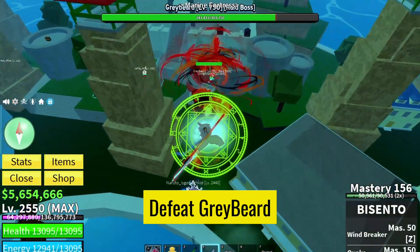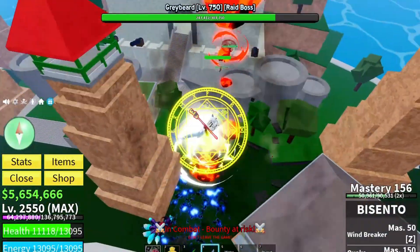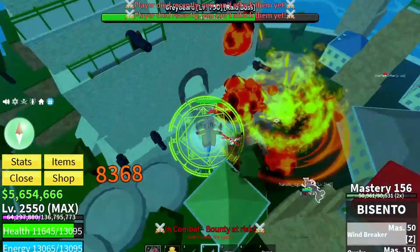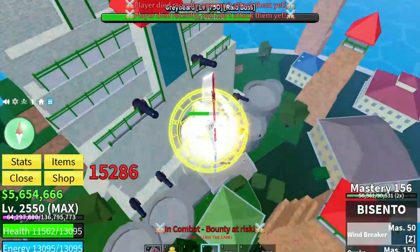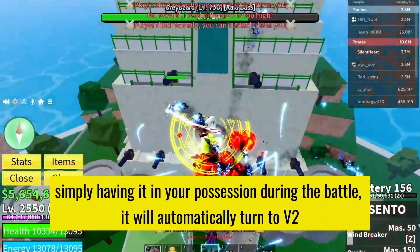Your next challenge is to defeat the formidable Greybeard. He's a tough opponent, but with determination and skill you can emerge victorious. Here's the crucial part: you don't need to defeat Greybeard with the Bisento V1. Simply having it in your possession during the battle will suffice.